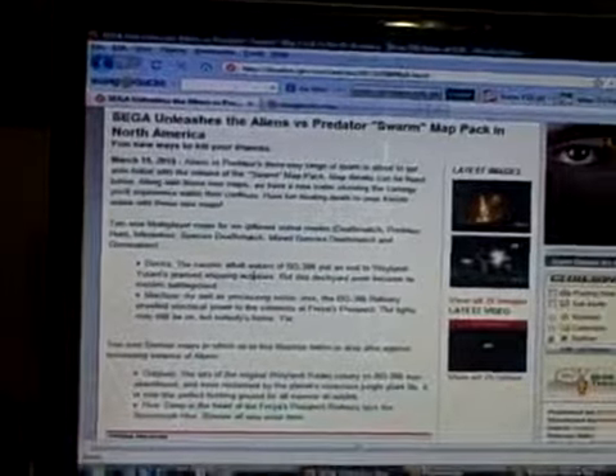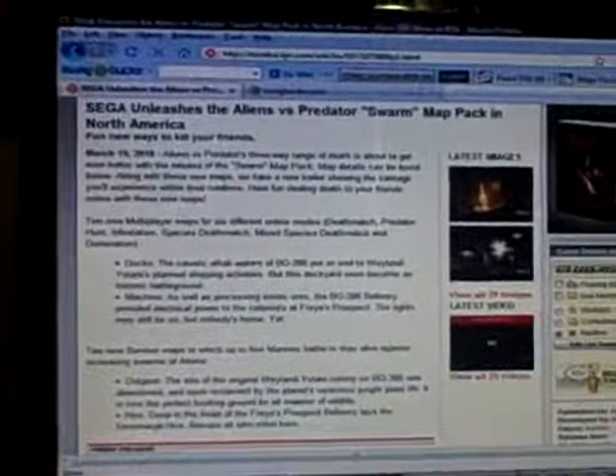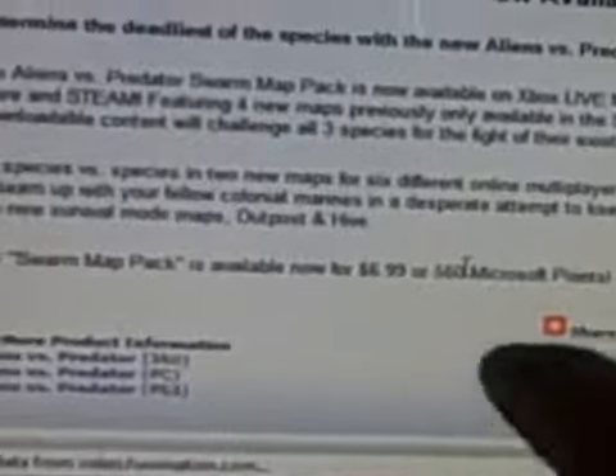Overall, the Swarm Map Pack is pretty decent, I have to admit. Outpost I could care less about, but Hive I actually really like. And Docks and Machine, I really do too. I'm going to give it a 7.5 out of 10 — definitely pretty decent for a really good game, at least to me. It's 560 Microsoft Points, or $6.99. I would say that's worth it, definitely. You get three maps that are actually good, and Outpost is kind of boring. So yeah, that's worth it.